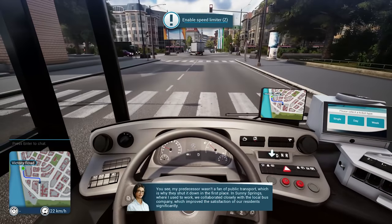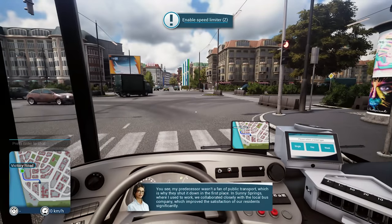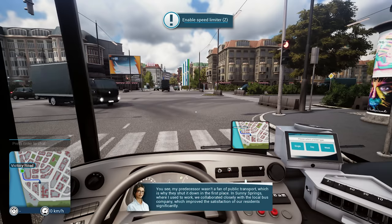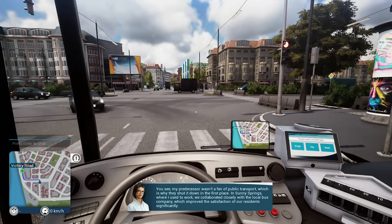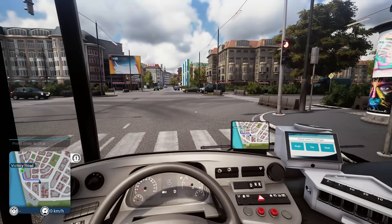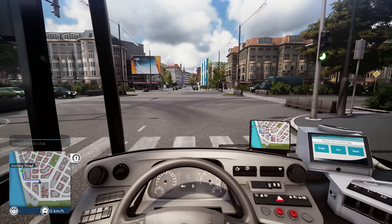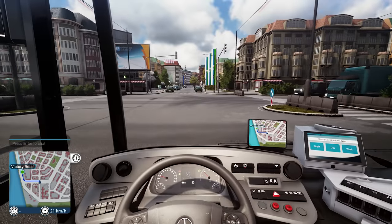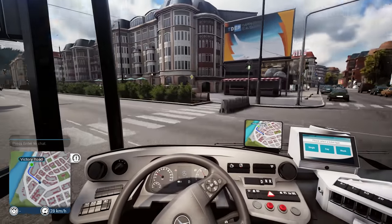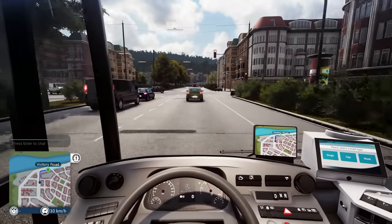The narrator explains that her predecessor wasn't a fan of public transport, which is why it was shut down. In Sunny Springs, where she used to work, they collaborated closely with the local bus company and improved the satisfaction of residents significantly. There are some big real brands in the game, which is nice — it's always good to have real brands instead of fake ones. One thing I've definitely noticed is the traffic is very heavy in Seaside Valley.